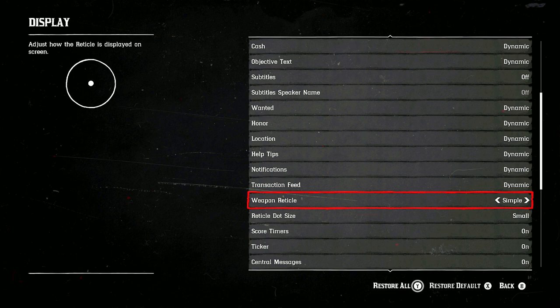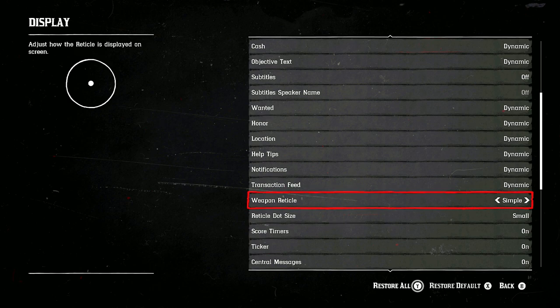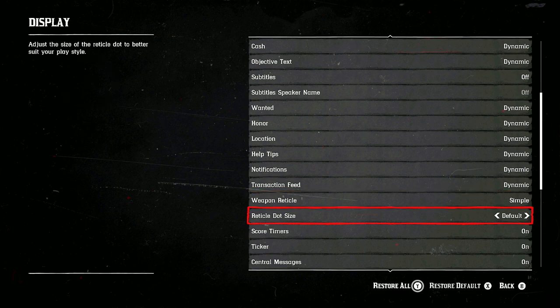Painted Black players might want to switch the reticle to Dot. The Reticle Dot Size setting controls the dot in the middle of the circle — setting it to Small makes it much less intrusive on your screen. Most experienced players actually play with it small — I highly recommend it.